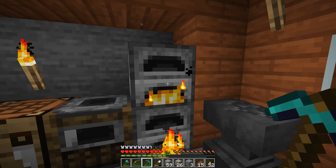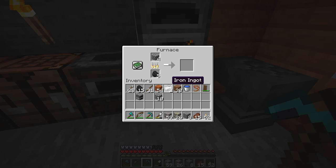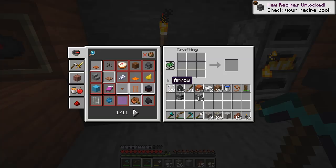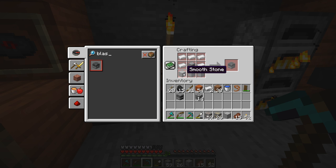We have to wait for even smoother stone, which we'll make as soon as we get eight stone — there's seven. We're also getting some experience here, which is pretty nice. Let's take that out and put the regular stone back in. When you cook regular stone in a furnace you get even smoother stone — smooth stone — and now we're getting some more recipes.